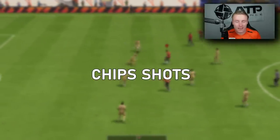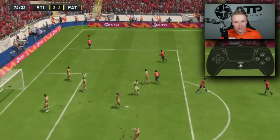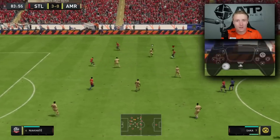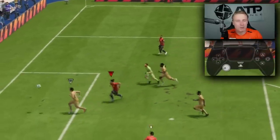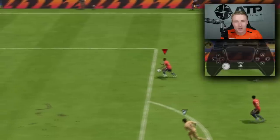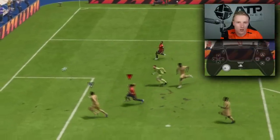Chip shots are actually pretty useful this year. Some years they're better than others — last year there was an overpowered one going to the top bins. This year they're not quite like that, but still very usable, especially when the keeper comes out and you can chip him. To perform a chip shot, hold L1 (or LB on Xbox) and then hold down the shoot button.